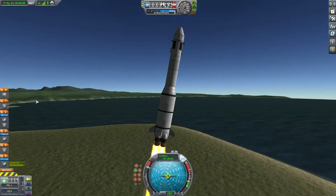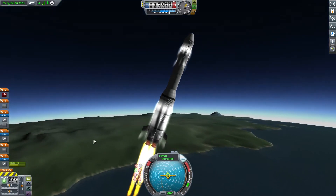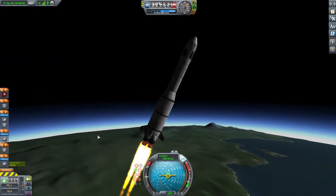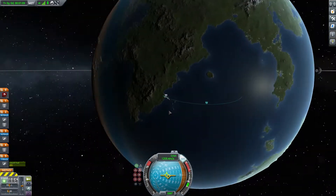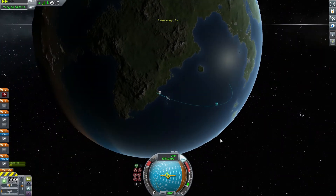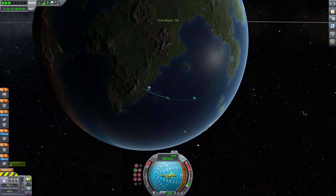For the longer explanation of how to get there: you need to have a ship with at least around two and a half to three thousand meters per second delta-V, otherwise you're probably not going to get there. And you can start off with a nice gravity turn to the right. Make sure that you are about a hundred to maybe a hundred and twenty thousand meters above Kerbin so you can have a good enough low Kerbin orbit.